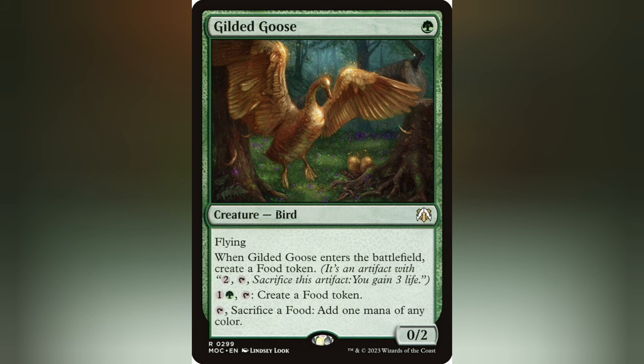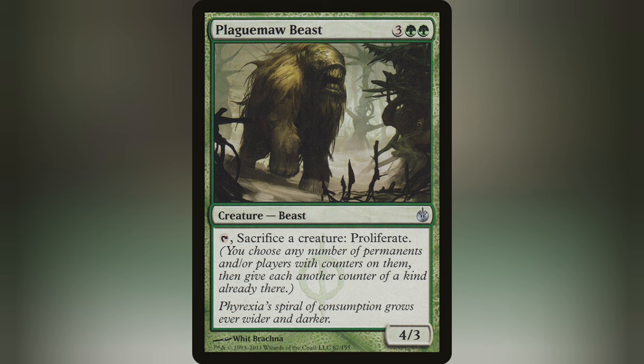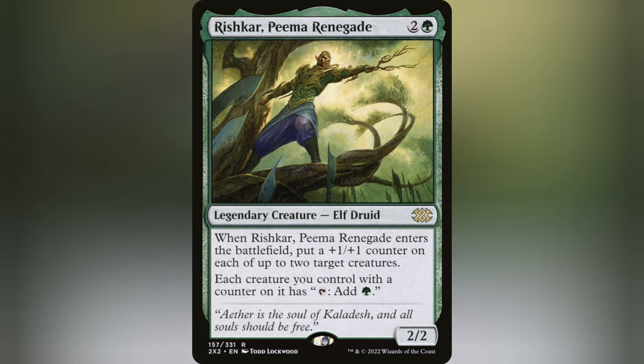Now, the golden goose of this deck, I would say, is Champion of Lambholt. With the amount of Saprolings this deck can generate and the amount of proliferating that can happen, she can get massive in a hurry and let your weenies sneak by unnoticed. There are also cards like Plague Mob Beast that can use your tokens as fodder to bump up your board more, and Rishkar, Peema Renegade to utilize your Thalids as mana dorks.